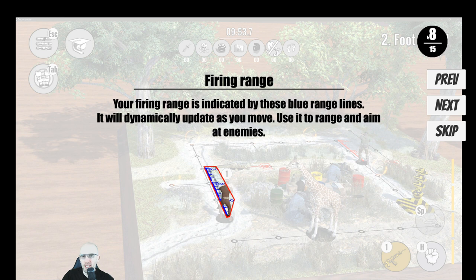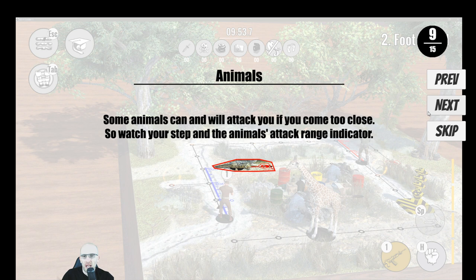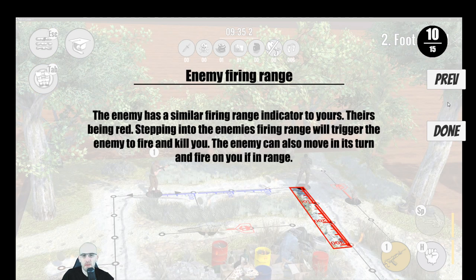Firing range — your firing range is indicated by these blue range lines. It will dynamically update as you move. Use it to range and aim at enemies. Animals: alligators — some animals can and will attack you if you come too close, so watch your step. There's also an animal attack range indicator. Enemy firing range — the enemy has a similar firing range indicator, theirs being red. Stepping into the enemy's firing range will trigger them to fire and kill you. The enemy can also move each turn and fire if in range.